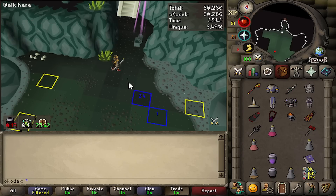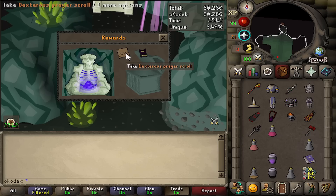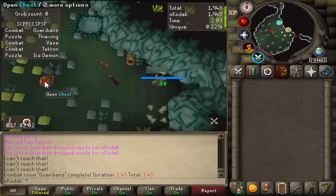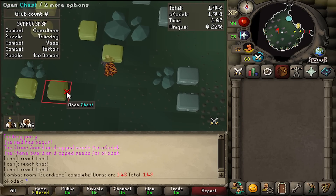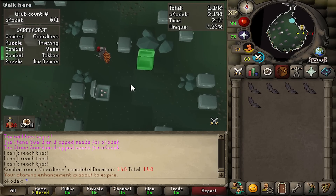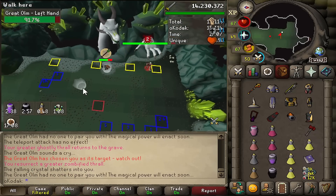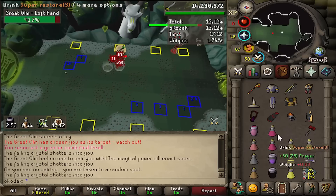No way - I got a purple! Come on, pretty much anything other than an Arcane. A Dex - okay, thank you, thank you! On KC 143. Let's do this - give me some bats. Oh my god, first chest - am I that good?